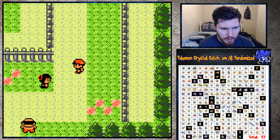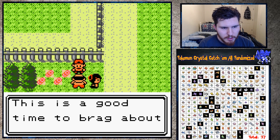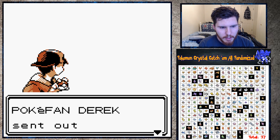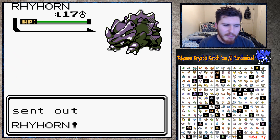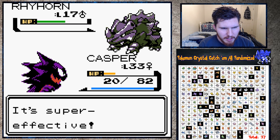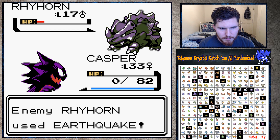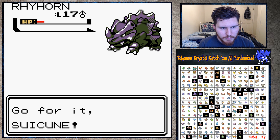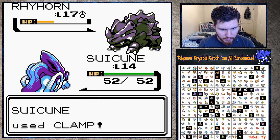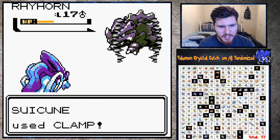All right, we have to battle one trainer here - I think the guy only has a Pikachu. He only has a Pikachu in the regular game, but he's a Ryhorn here. Double Kick is gonna take two hits - it might kill me before I can kill it. That's fine - I'll just kill it with my Suicune. It should be faster and kill in one hit. Really dude, you can use a Berry? Are you kidding me, I missed! Why does everything miss every time I need it to hit?